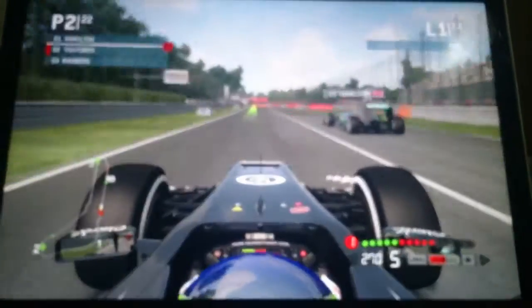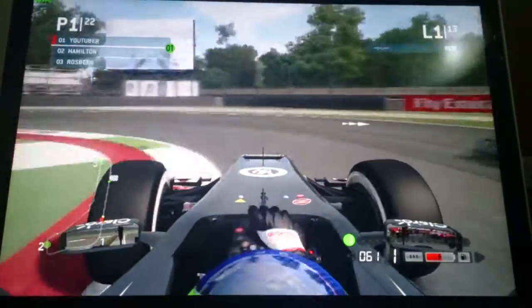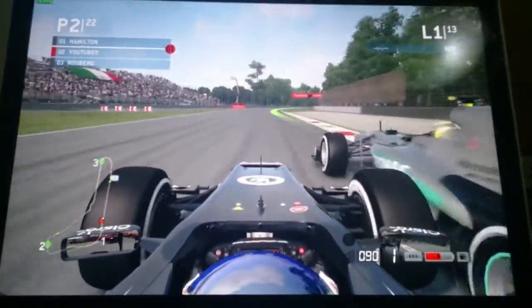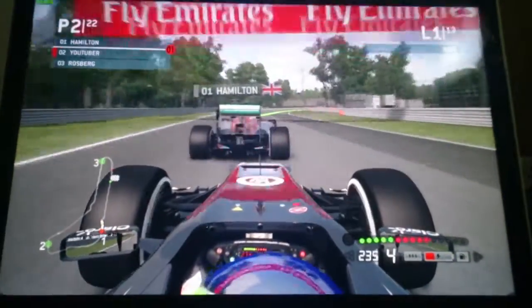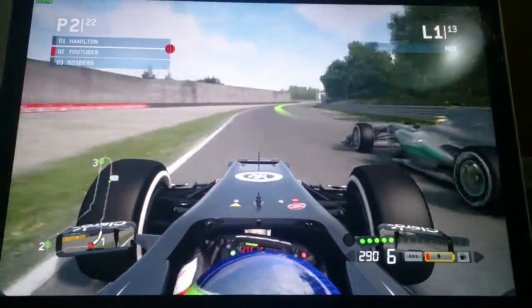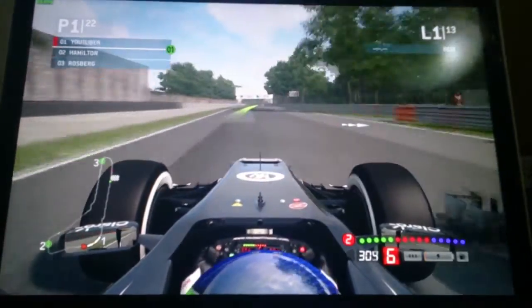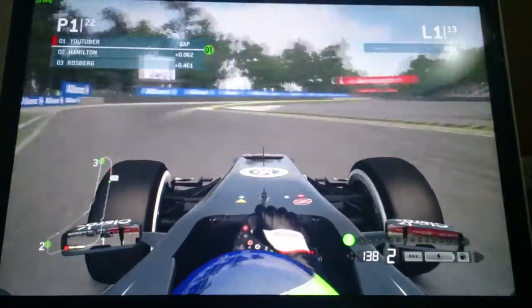Hamilton has completely got past us, but can we go back around the outside of Hamilton into the first chicane? We've almost touched him there — we've made him back off, and Hamilton has got first place on the start. Can we get Hamilton back on the Curva Grande? We go side by side into the second chicane — yes we can — and back up into the lead on the first lap! This is already good action. The replay shows we were absolutely side by side down into the second chicane.